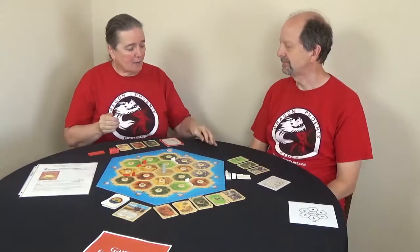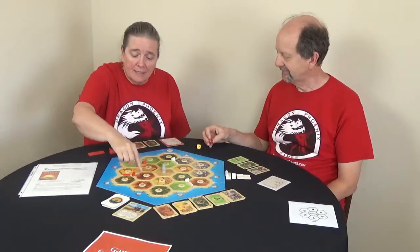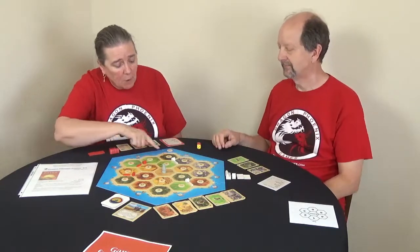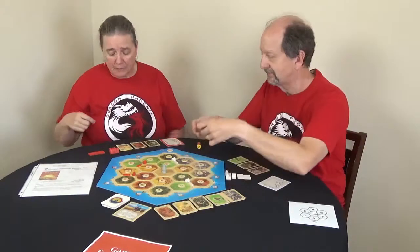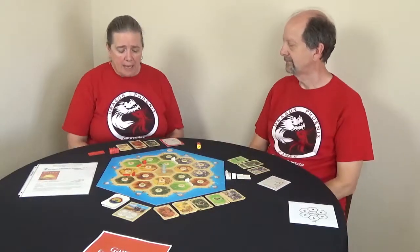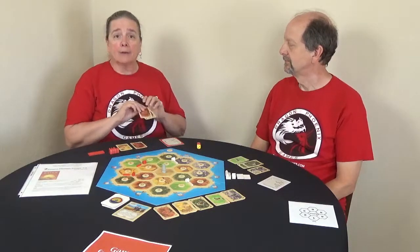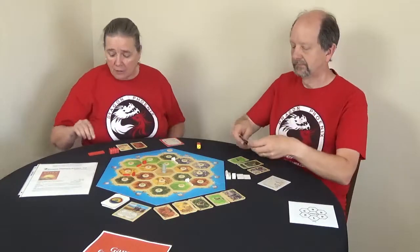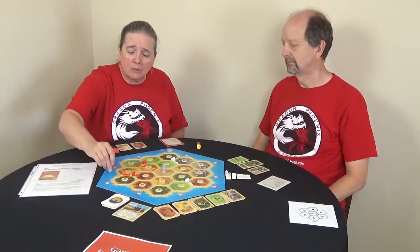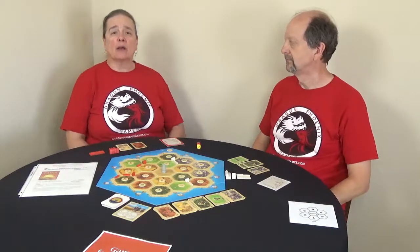I start and I rolled a five, which means I get a brick and Harvey got a wood. So I get those resources. With a brick and a wood I can go ahead and build a road on my turn. When I set things up I wanted to get down to where I can make a trade at a three-for-one rate for any of my resources, so I'm going to go ahead and build my road up there.